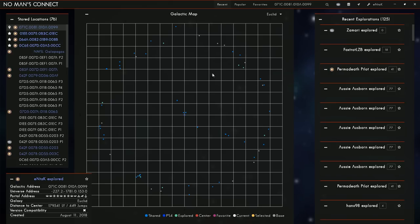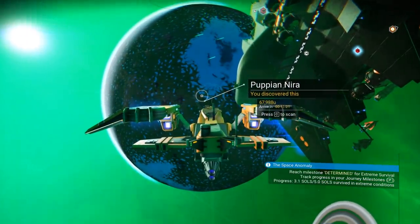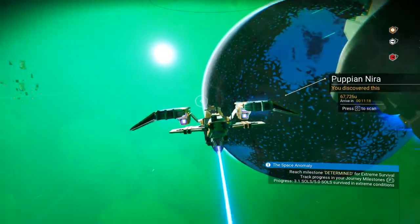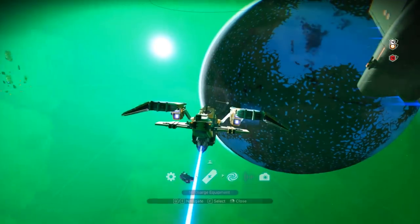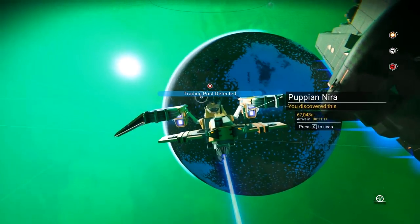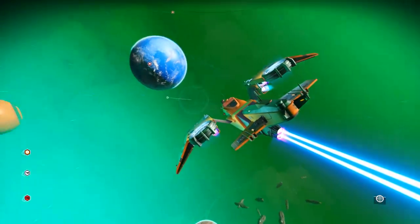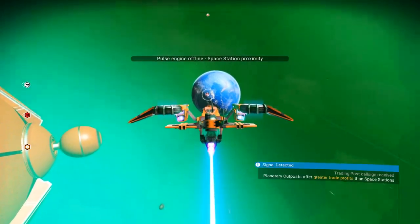It might look a little different for you, but what we're interested in is teleporting to specific coordinates — that's how you do it. We're currently in a system that has a really sweet white and gold exotic ship with a huge, massive fin. I don't think I've really seen one that looks like this — I haven't seen a white one. We're going to go down to the trading post and see if we can find it.